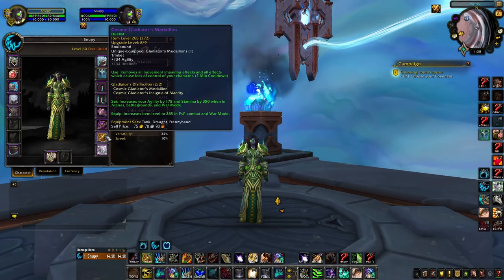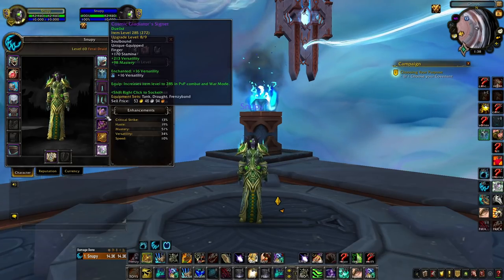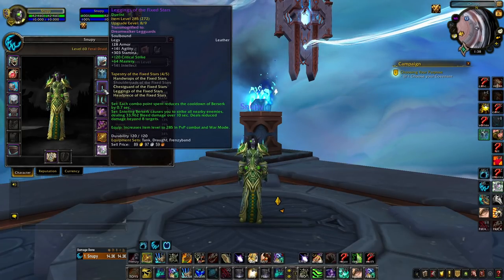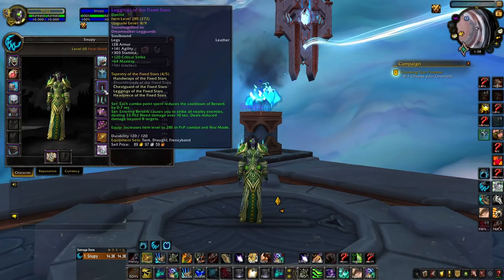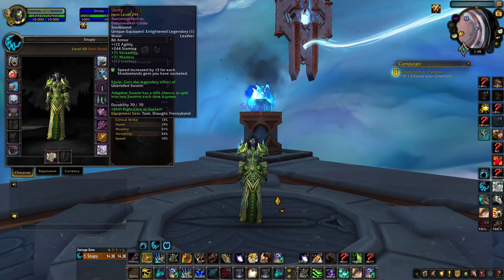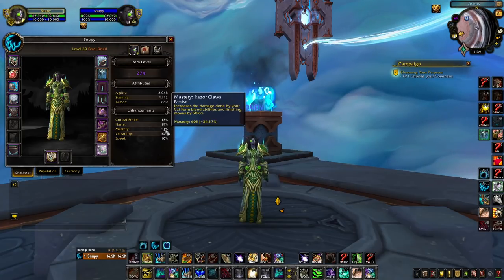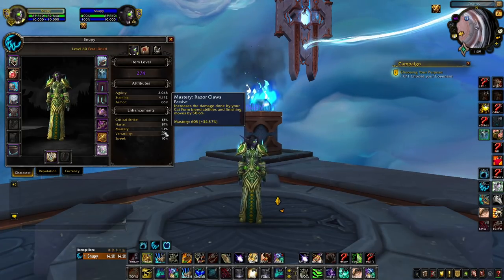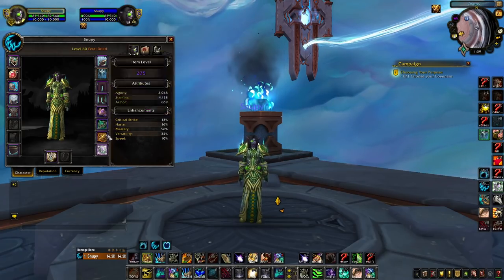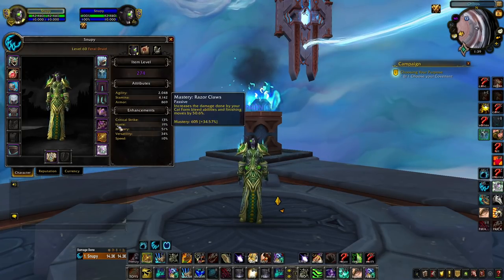I also want a Medallion so I can trinket CC. For the rings, you want one haste/verse and one verse/mastery. Feet are haste/verse. The legs are crit/mastery because of the tier set — it's a lot of crit for Necrolord, but critting stuff is still quite nice. On the waist, we're crafting it with verse/mastery. Hands tier set is haste/mastery. With this setup, my versatility is at 34% and mastery at 51%. If you do both PvP and PvE, you can have two verse/mastery rings at high item level, which is good as well.